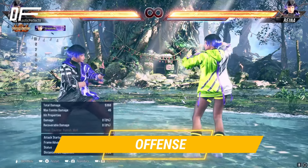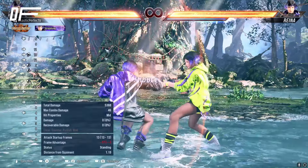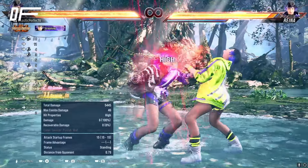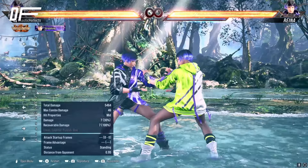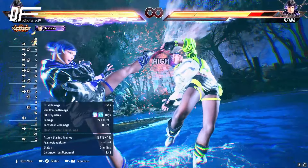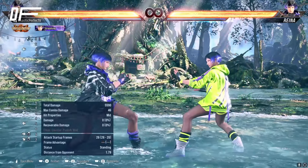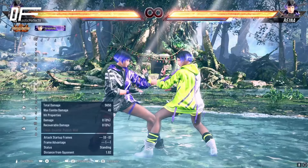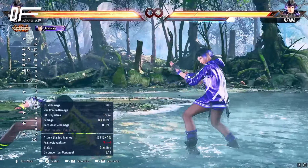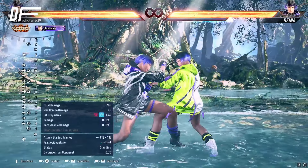For offense, most of your best pressure comes from stance. Starting with Sentai — assuming we have frame advantage: if you want to keep it safe, Sentai two is a basic safe mid. If you know they won't challenge you and want plus frames, Sentai four. If they are challenging you with something slow, Sentai three to catch an interrupt — you get a heat engager if they press. If they keep interrupting, try to hit-confirm Sentai one-two — a power crush from the stance. If they're not ducking, do a Sentai generic throw (two-plus-four or one-plus-three) for an oki situation. To keep away from oki but continue pressure, Sentai three-plus-four — a little risky if blocked, but if it lands you continue pressure and it high-crushes jabs.